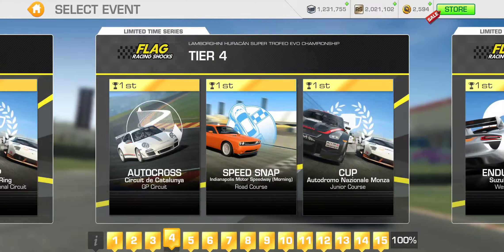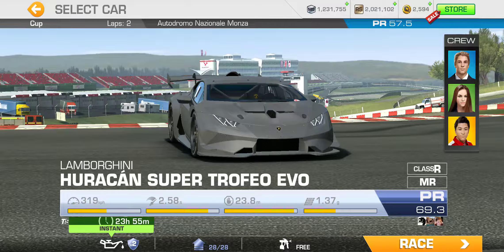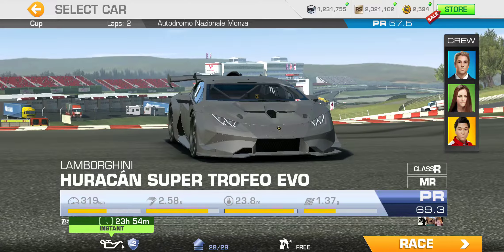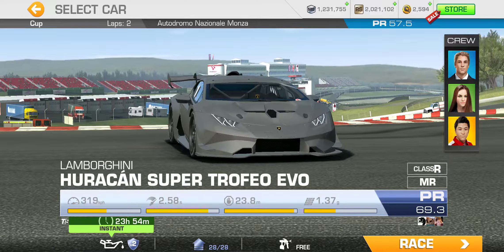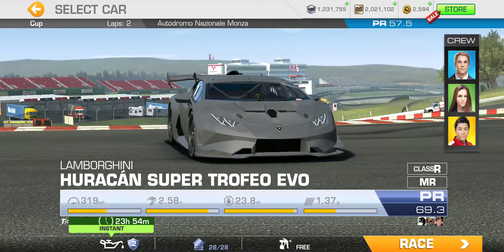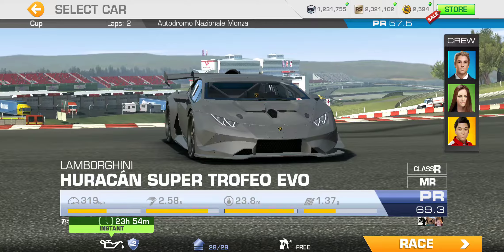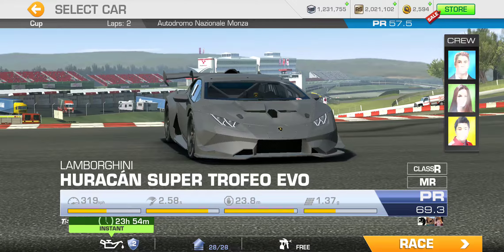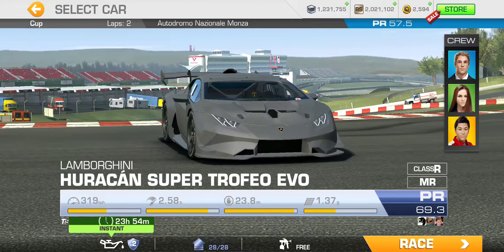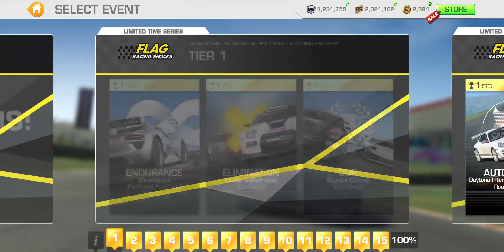The racing dollar upgrades only — there are nine available before you have to spend gold — will bring your PR up to 57.9. Let's check tier four and find out: 57.5. So considering that racing dollar upgrades alone will bring your PR up to 57.9, you can obviously complete 25% without spending any gold and win the 5 gold 25% completion reward. Not much, but better than nothing.